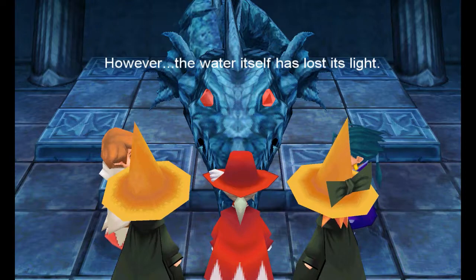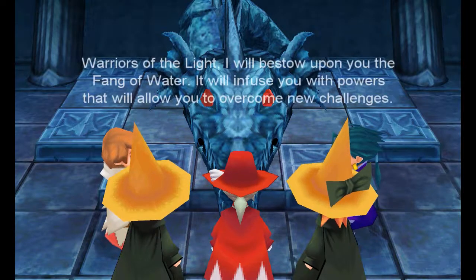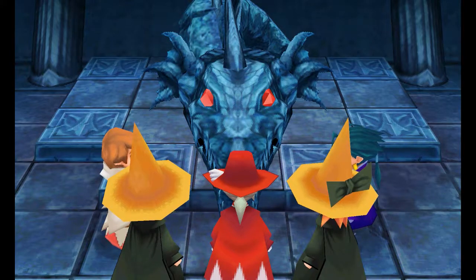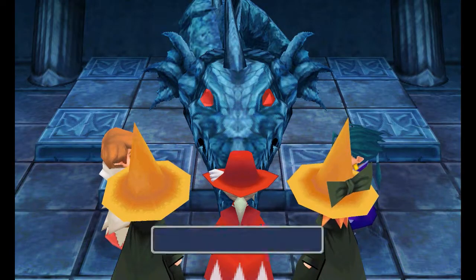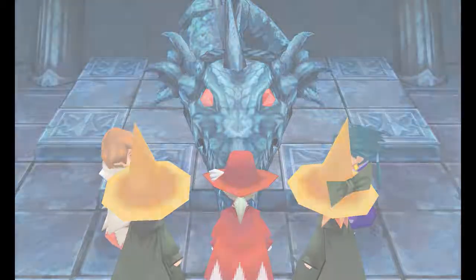The water itself has lost its light. Someone created the great earthquake and the light was pulled into the depths of the nether. Warriors of the light, I bestow upon you the Fang of Water. It will infuse you with powers that will allow you to overcome new challenges. Now you must go forth and recover the light. Obtain Fang of Water. The Neptodragon falls into a deep slumber.